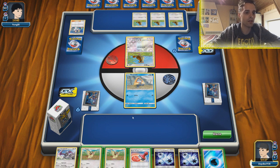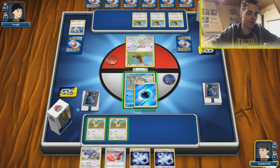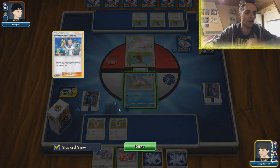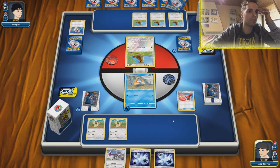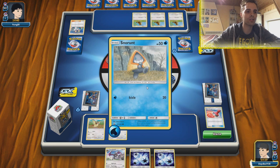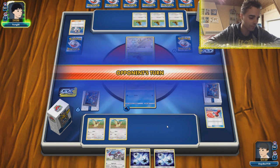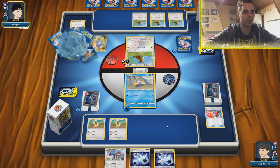We have a Pidgey, another Pidgey. We can smack 20 damage with Snorunt — that's the only thing we can do at this point. Maybe we should save our Stamps for the late game, although Stamps don't work well in the late game. We want to stamp the opponent and that's going to be good. The good news is that the opponent did not have an attachment this turn, so at least we're safe.